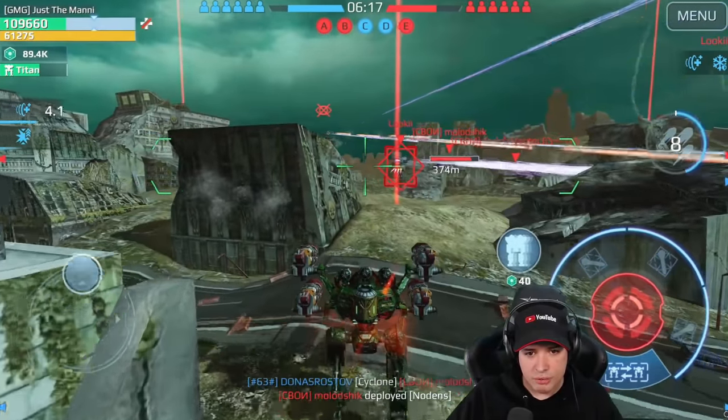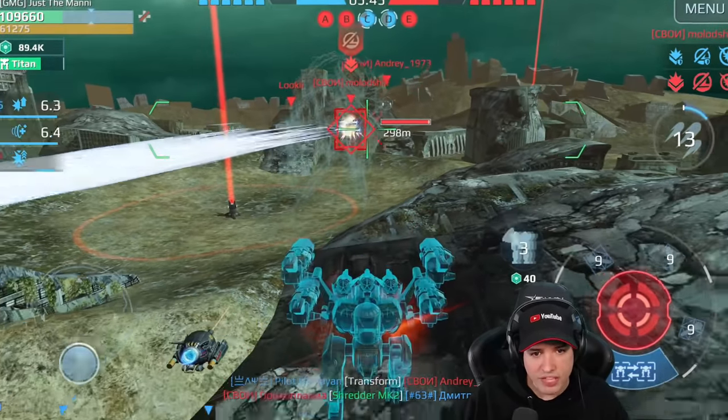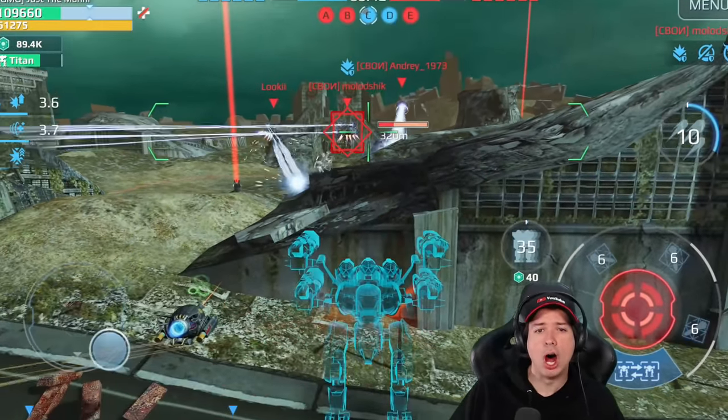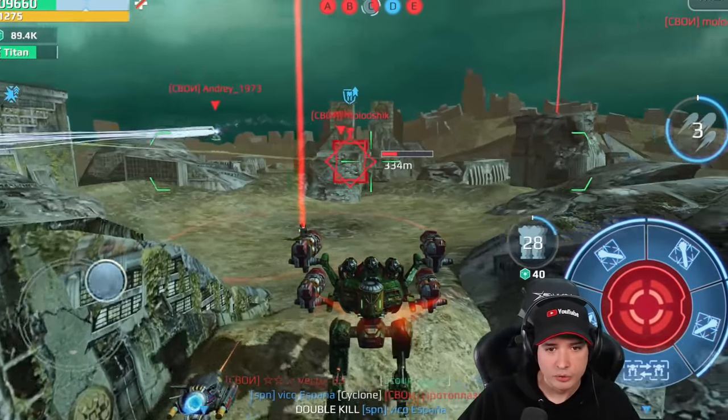What do we have here? It's a Nodin in the distance. Here we go — hit him, and then fire, activating triple damage. Boom! Dude, I just did 70% damage to this Nodin, because somehow the game counted a double hit.